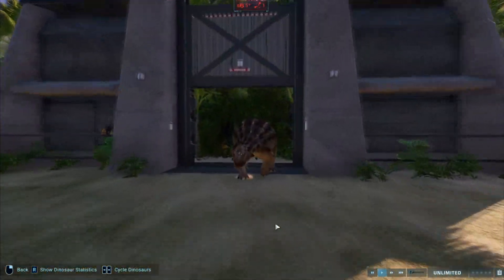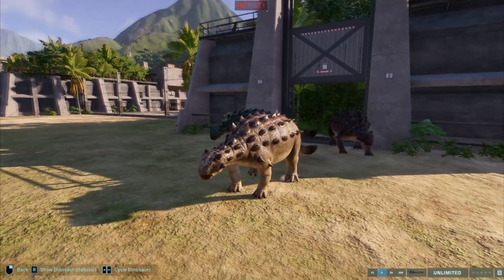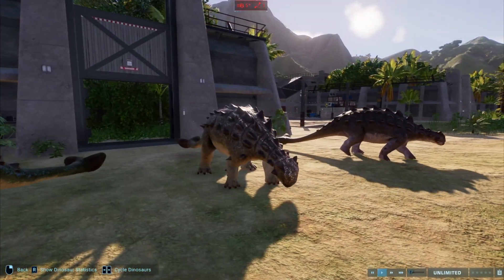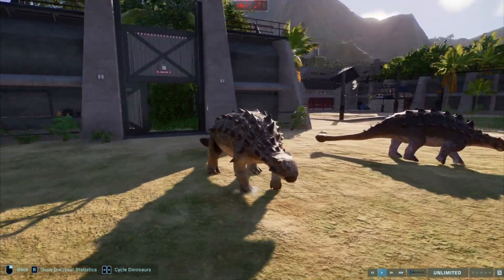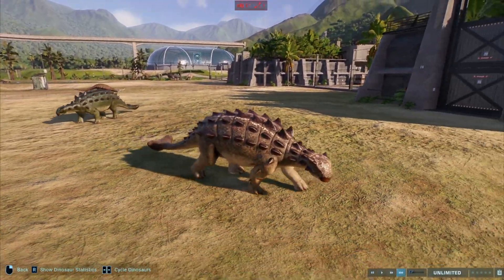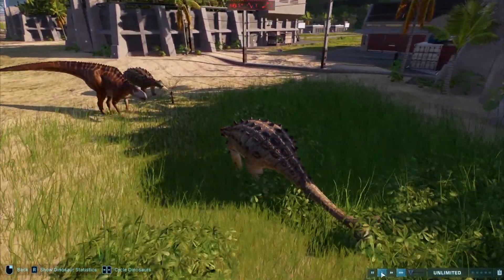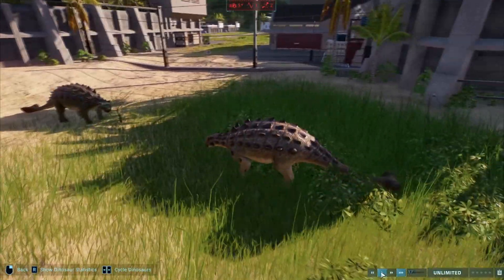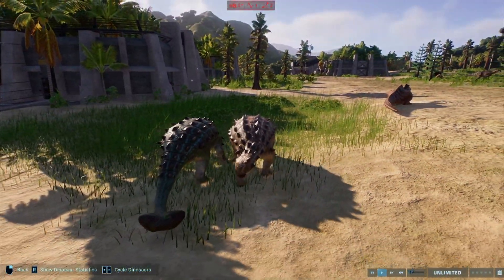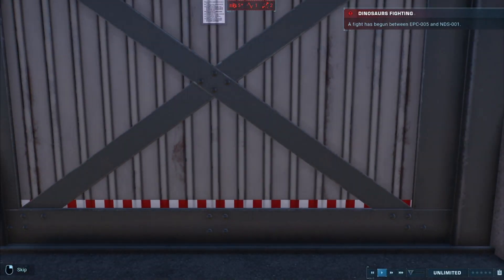Number eight on the list is Euoplocephalus. It came from Evolution 1 and was from the Claire's Sanctuary DLC. I'm not a fan of its model — it looks similar to Crichtonsaurus and it doesn't have unique animations either. I think it needs more exposure in a movie or some spotlight somewhere to bring attention to it. Honestly, I even completely forgot about this dinosaur myself.